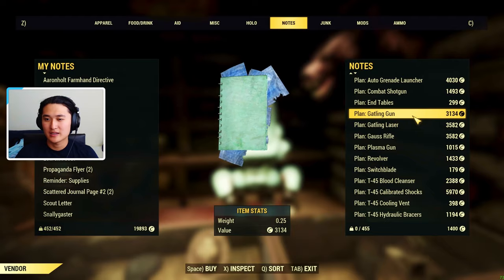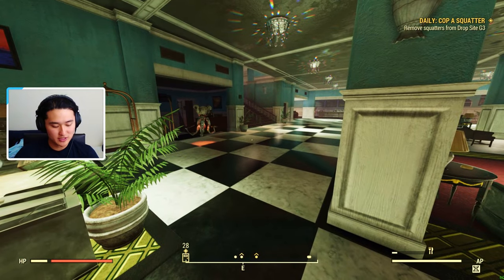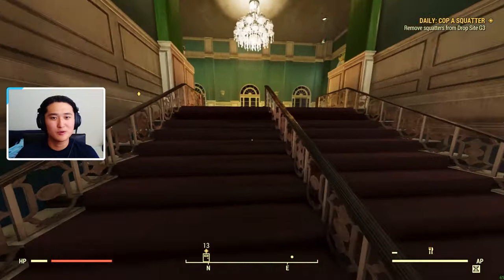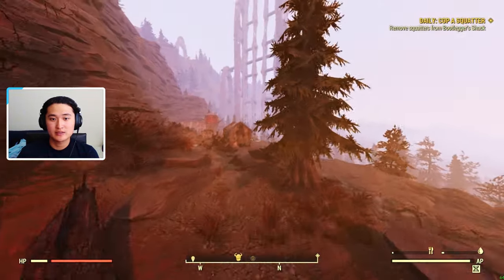Right here — Gatling Gun. I think it's the same price, so either vendor works. Just use some charisma buffs to lower the price, purchase it, learn it, and then now you can go to a weapon bench and roll away with it. That's how you can find the plan for the gun, but if you don't care about crafting the gun with some extra durability and you just want the gun itself, then we can go ahead and go to Lucky Hole Mine and just get a gun spawn. That way you don't have to spend any caps on buying the plan.